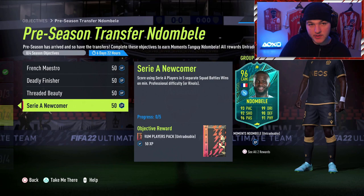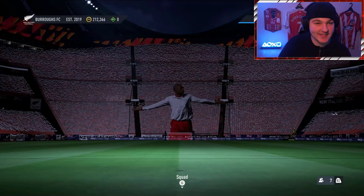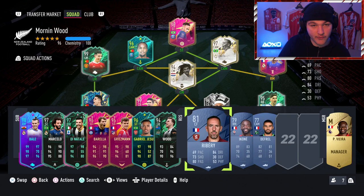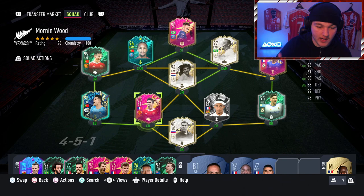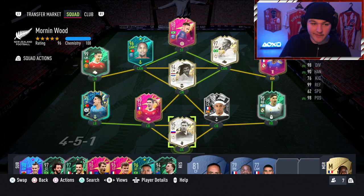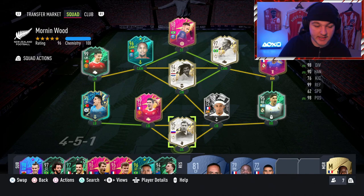Now jumping to the squad builder — similar to Gabriel Jesus, there's no point making a new team; just use your main team. We've chosen three players: Ribery, Ikone, and Defrel. They may not look the prettiest, but these are the best gold French Serie A players — two birds with one stone, because you need to score with Serie A players and need at least three French players in your starting eleven. If you've already got a Varane, Koundé, Mendy, Griezmann, or Serie A players in your squad, you may not need to change anything. Everyone's team will look different, so the most important thing is that these three players are in your starting eleven.